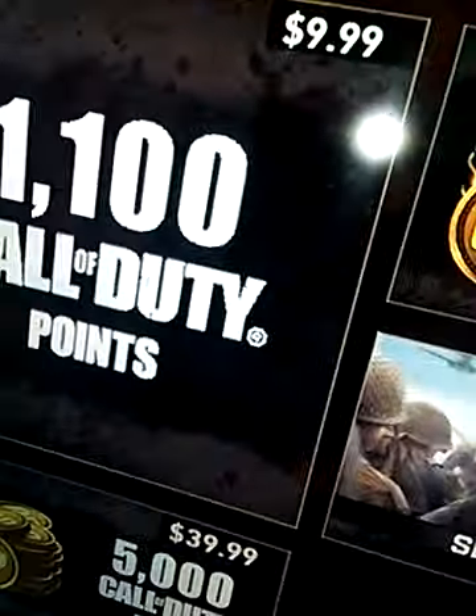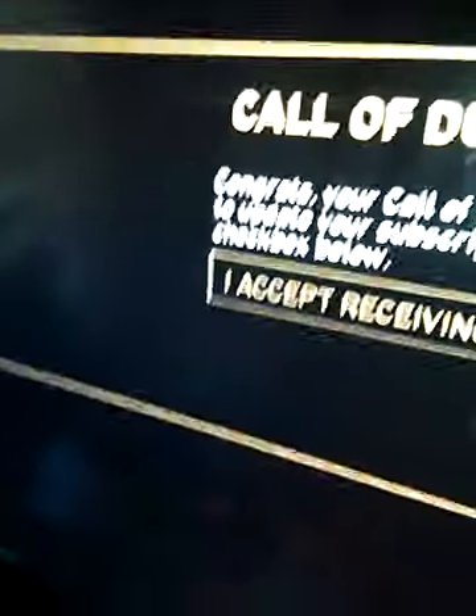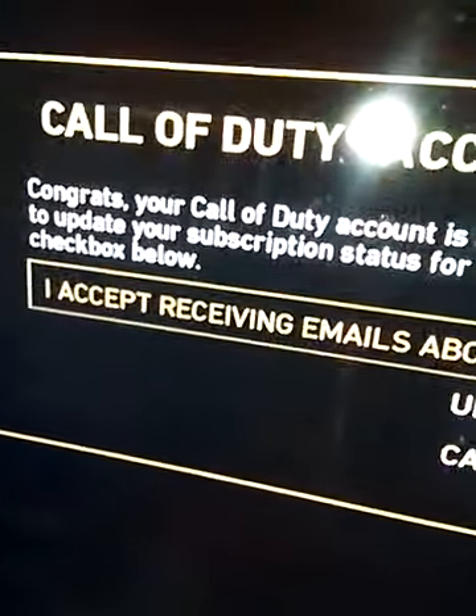Hit it really fast: X, X, then B, then Y. It should take you here. So you should go over to Settings, then go to Call of Duty Account. You just have to have no Call of Duty Account or have an update available right now for this to work — you have to have it say that. That is only optional; it makes the glitch easier.